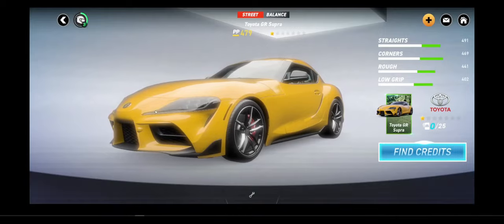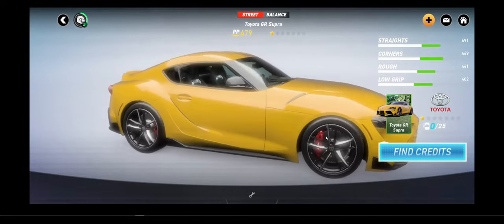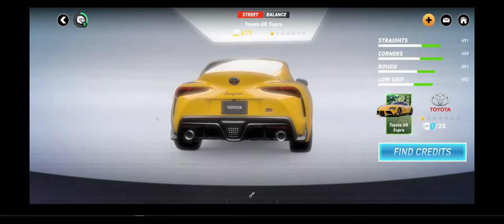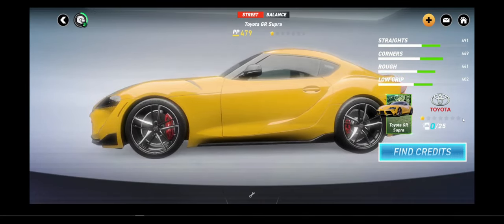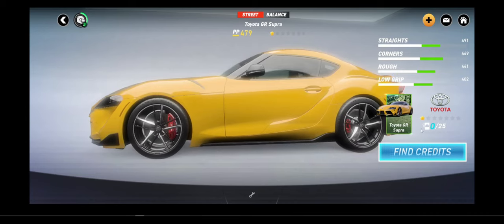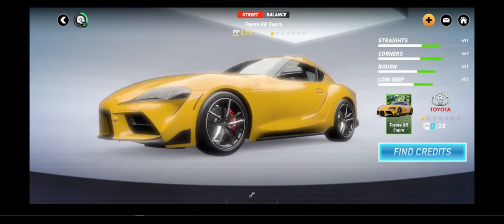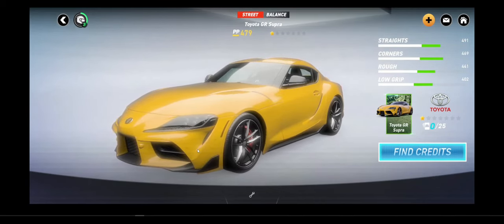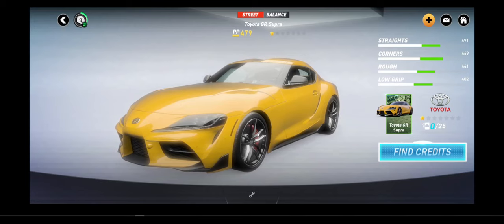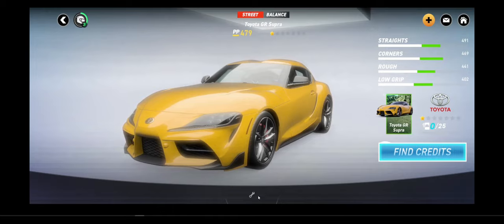You can basically see your cars here. I don't like this view because the car just looks like it's floating and it's not really doing anything. But it looks like they have a prestige system, which is basically what I believe this is. As you can see, I can still find credits for this car. This is way too bloomy, way too bright. The shadow underneath — this is just too much. This is awful looking, I'm going to say that straight out. You can find the credits and you can prestige your car from what I can tell.